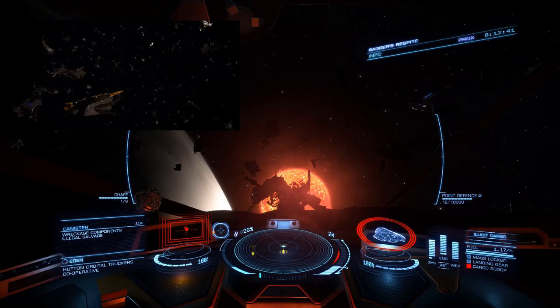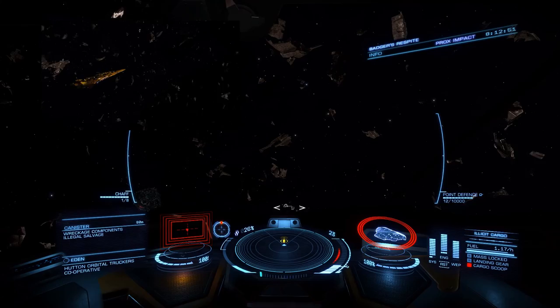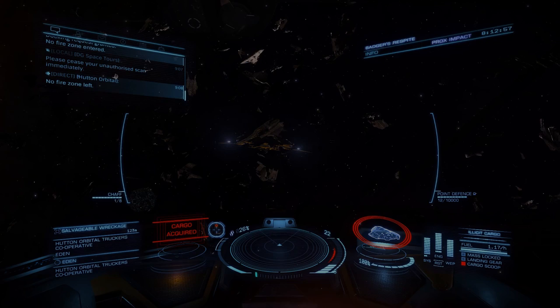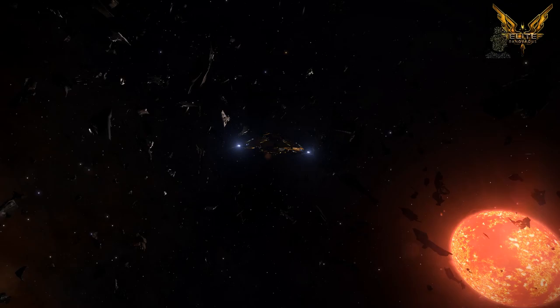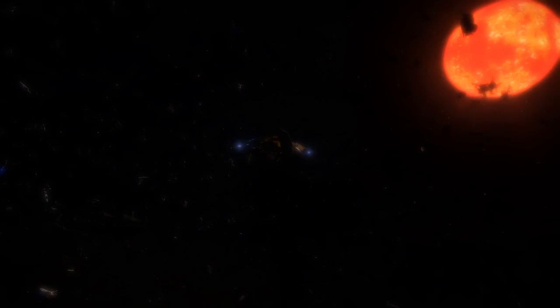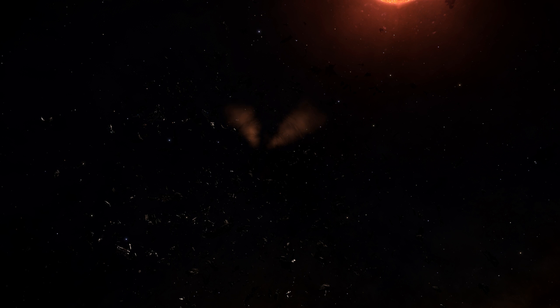That's about all there is to look at in this system. Now I might as well fly off 5,000 light years away from my starting point in an attempt to unlock Professor Palin, which is what I'm going to be doing now. Then when I finally get back, and only then, will I go to the Thargoid site - and perhaps by then it'll be a bit quieter around there and more will have been discovered online. Then I can bring a more concise video to you all. Anyway, thank you very much for watching - I've been Ricardo. This has been the trip for the mug at Hutton Orbital. Please look out for more videos in the series.